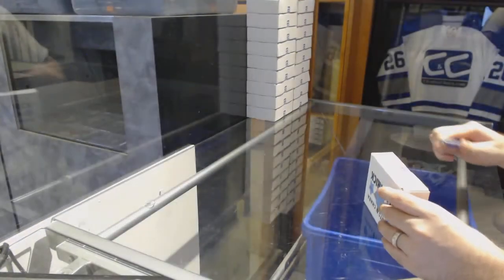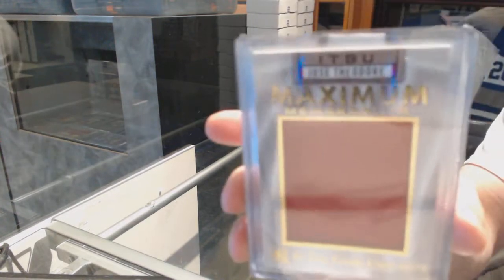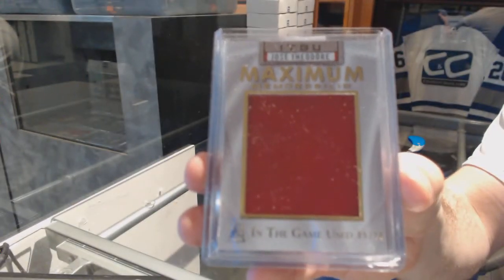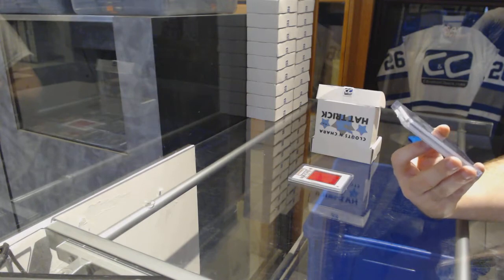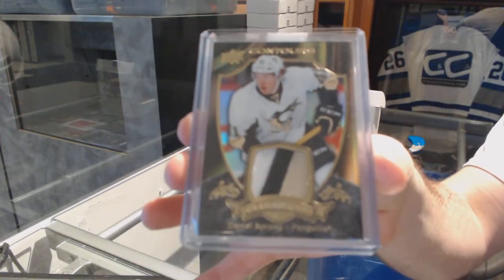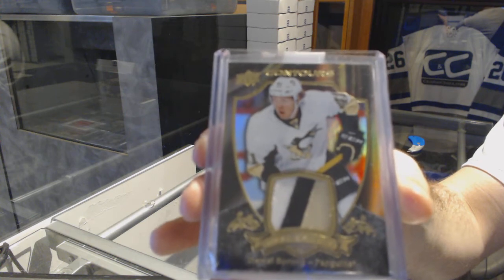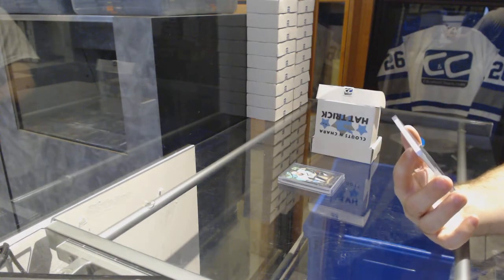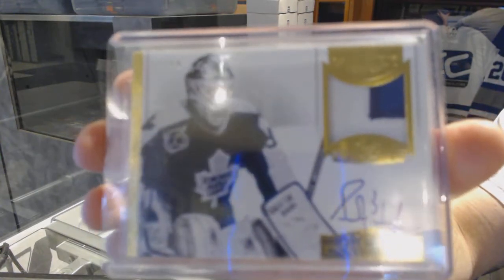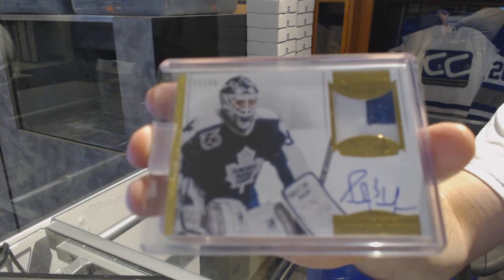Number sixteen collection: we've got an In the Game News, number 20, Theodore maximum memorabilia. We've got a Club Crest patch, number to 275, Daniel Sprung. And we've got number to 299, a Dominion autograph patch, Grant Fuhr — Grant Fuhr Dominion auto patch to 299.